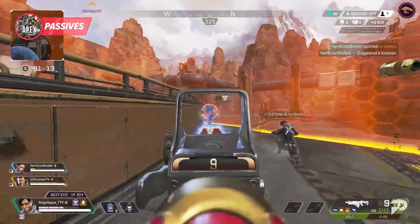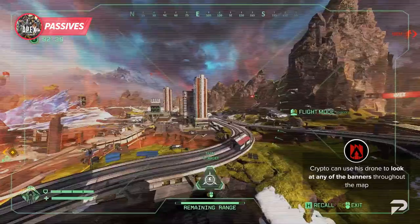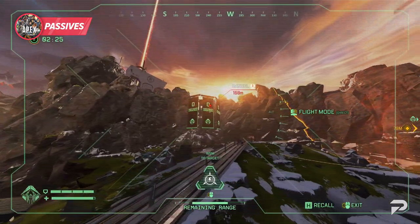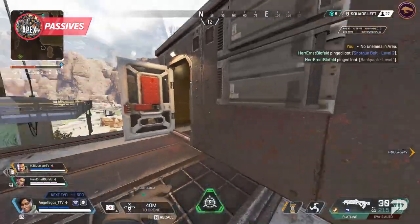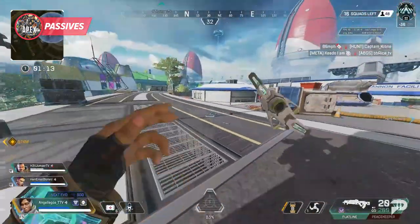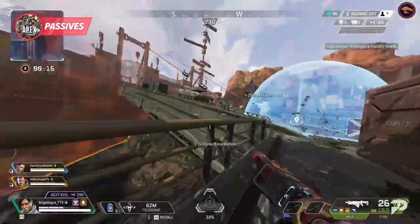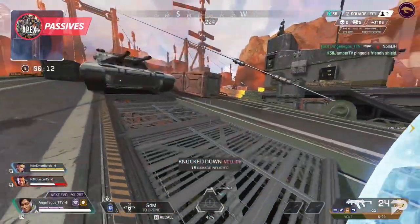For another notable passive, Crypto can use his drone to look at any of the banners throughout the map. You know where it normally shows the kill leader? It'll also tell him if there are enemies within 200 meters of Crypto himself. He can also ping this and relay the information to his team. This is a great trick to ensure you don't have an enemy squad lurking nearby, and you can even leave your drone near one of those banners if you're staying in the area and keep checking to see if squads are coming close.